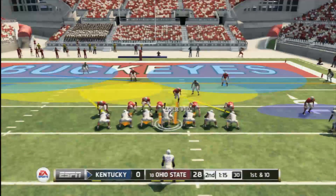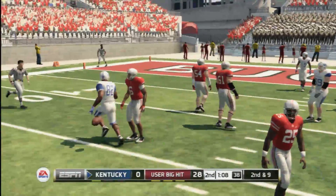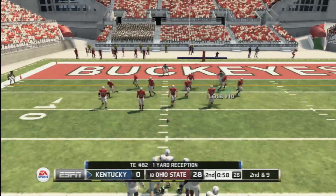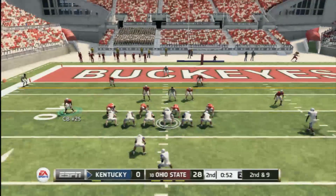Defense also seems to be tweaked, although these changes are even less noticeable than the offensive ones. I used to be able to put my linebacker in motion to blitz a spot that was open to get to the quarterback, but the blockers in NCAA 13 seem to finally be catching on to me, as this doesn't work as well. To be honest, I'm glad, as this was a feature that made playing defense a little too easy in the past.